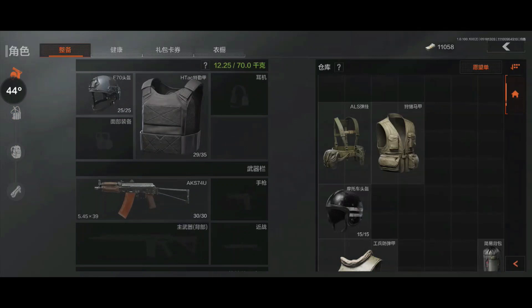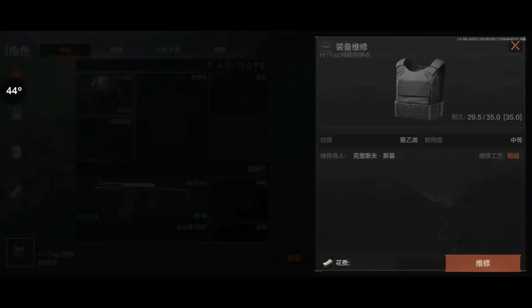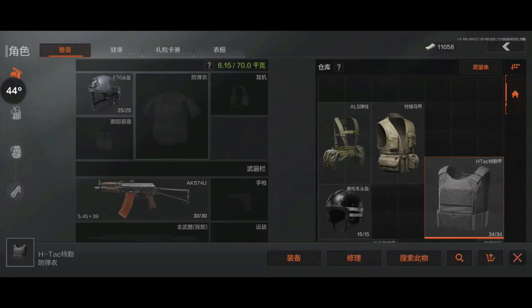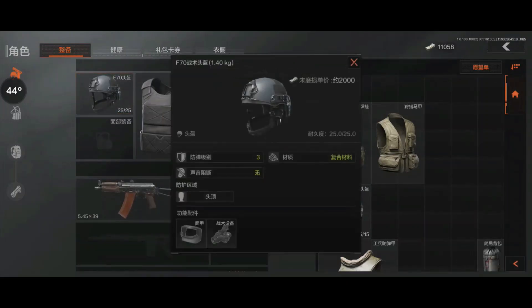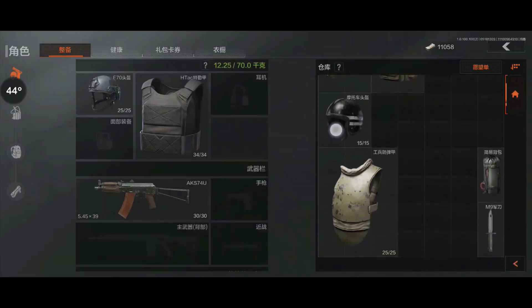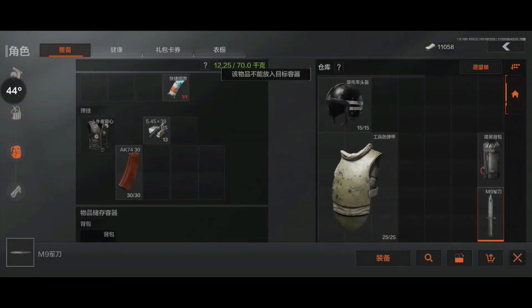So one AKS. I'm gonna repair the armor, I think. This is tier 3 armor, and... I'm gonna keep the lower stuff. I actually forgot — I want to drop this.